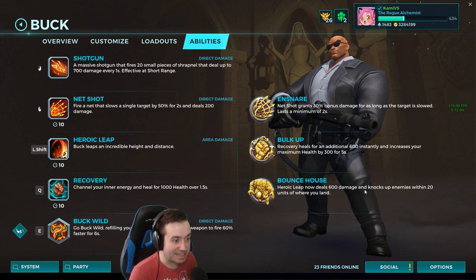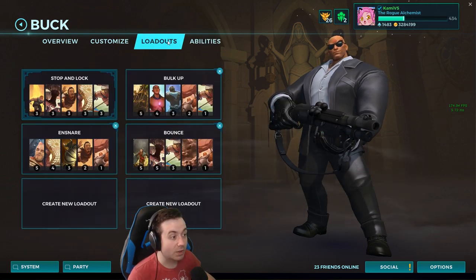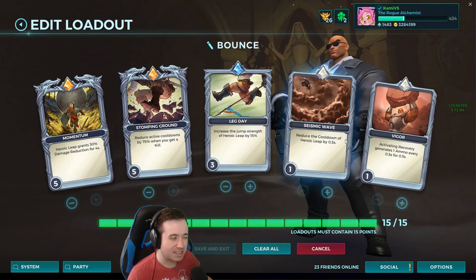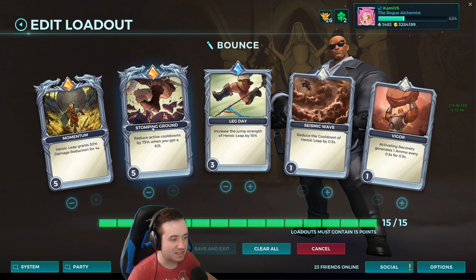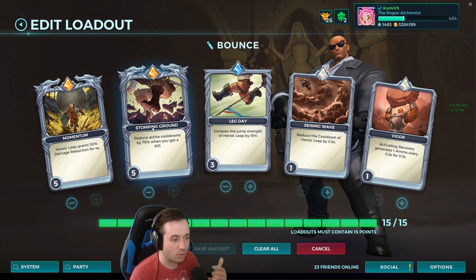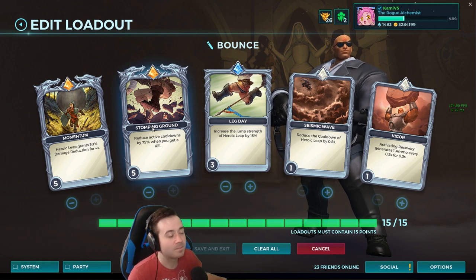Bounce House is up first and it's probably not going to go that well. Looking over the loadout, I think it's absolutely required to have Stomping Ground at five. We do have Seismic Wave at one to help it out a little bit. The main idea is it's a snowball-y build: you run in, you leap, you get the hit, you shoot as you're coming in, you hit a net shot, you shoot again, and then they're either dead or take one more shot. Your cooldown will be up shortly after, so hopefully you aren't getting shot and they don't have Cauterize three, and your heal does work — then you just keep going.